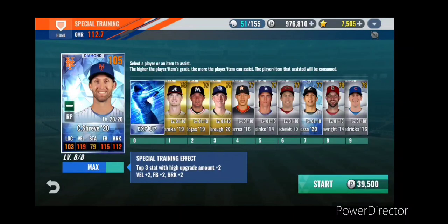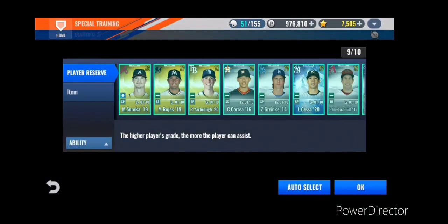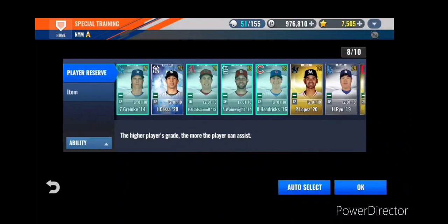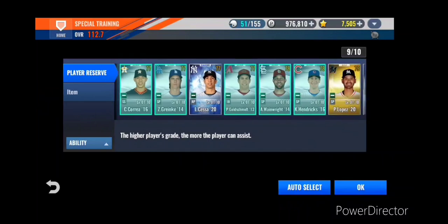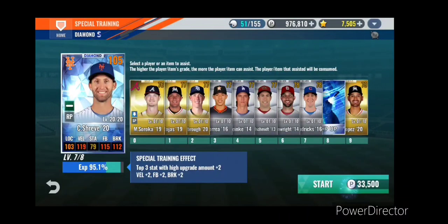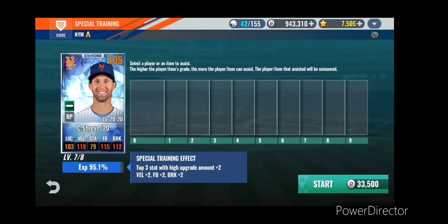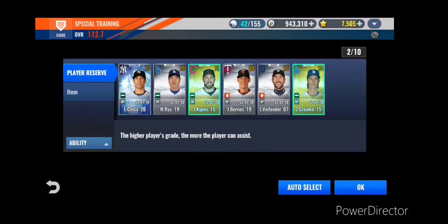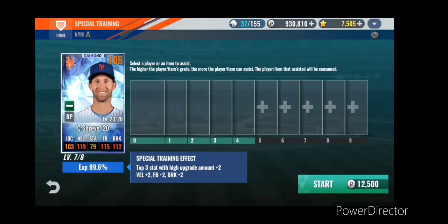Next skill change I'm thinking might be Arietta - he's got the mess PM, which has been okay, around a low-2s type ERA. Harvey with boss and mess is like 1.8, deGrom was like 2.1, and then Arietta - since he's a little lower OVR - was like 2.4.